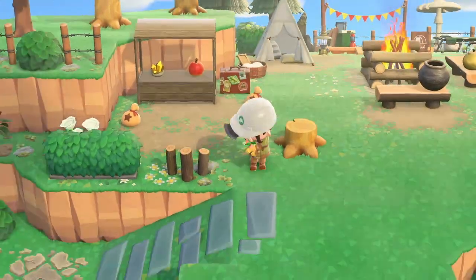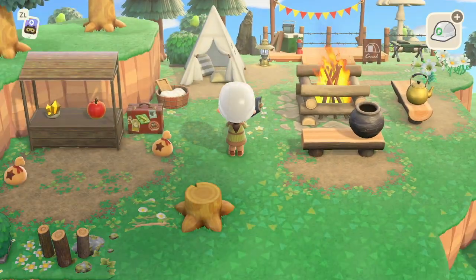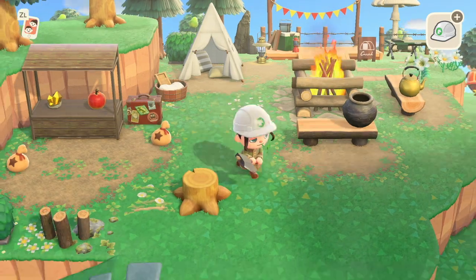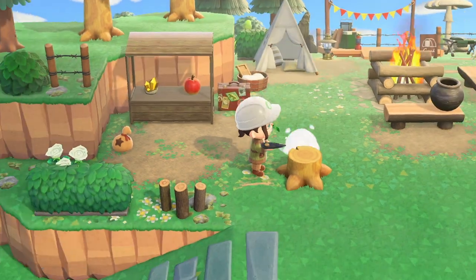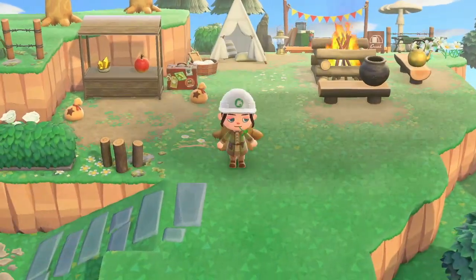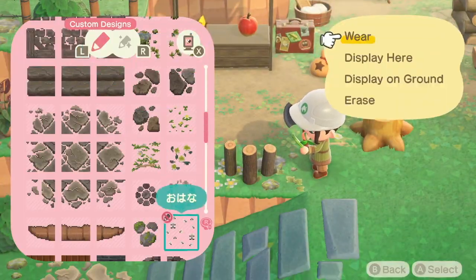I decided I didn't like that tree there, but at the campsite in Origins there is a massive tree stump right in the middle of camp, so I totally did that on purpose. Let's just pretend I did that on purpose.